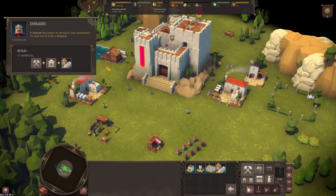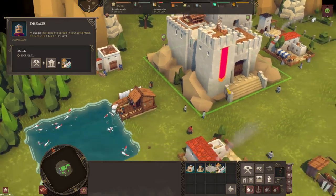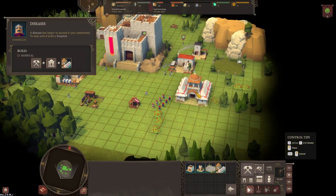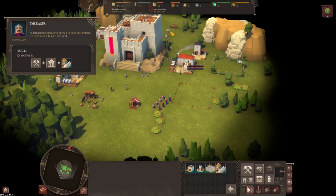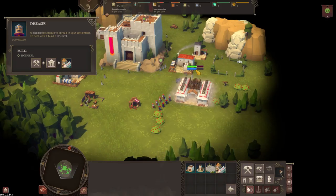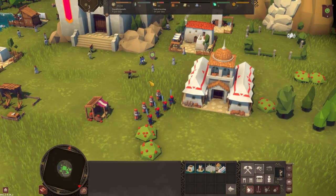We need a hospital - some people are sick, that's the icon above their heads. Go to the build menu, select hospital, and we'll put that out front over here. Let's build the hospital and speed it up a little bit, and hopefully these sick people will run in and get themselves sorted. There she goes - she's coughing. She's sorted.